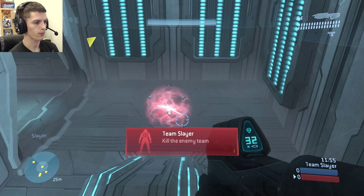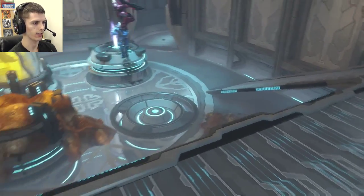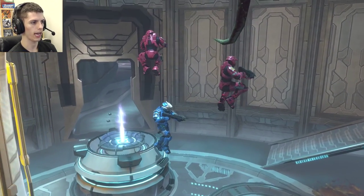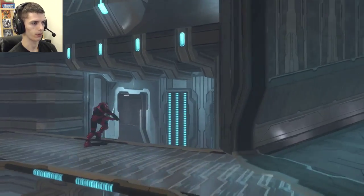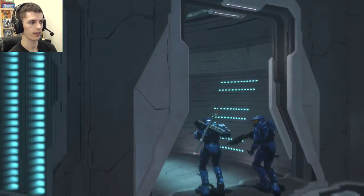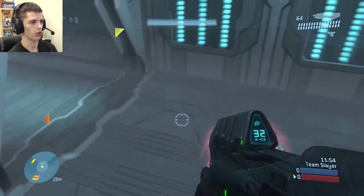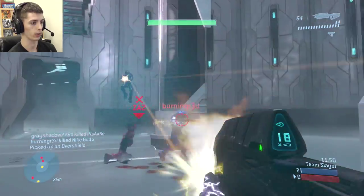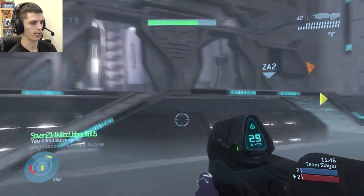Off the start on this map, the room we spawn in has an overshield as well as a shotgun that spawns over here, and you're gonna immediately see a bunch of enemy players flood out through this teleporter exit because they can jump through that pretty quickly. The overshield in Halo 3 is very powerful compared to a lot of other overshields like the Halo 4 overshield, so you can really take a lot of damage.